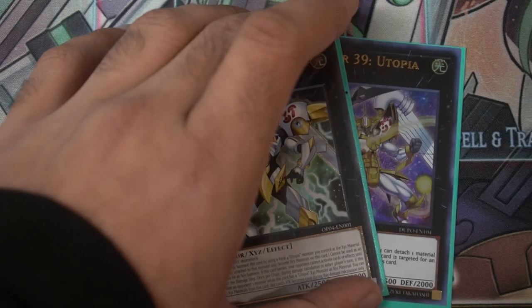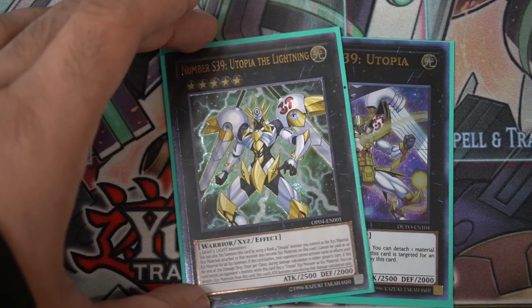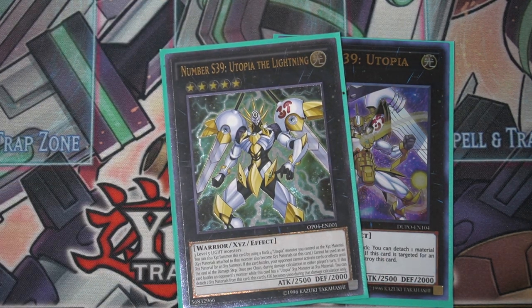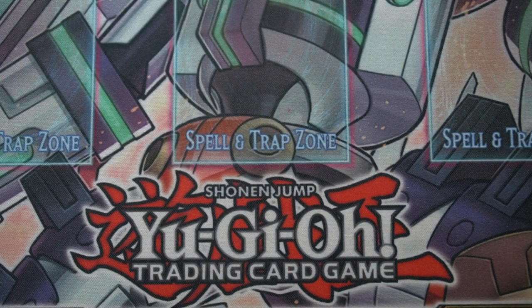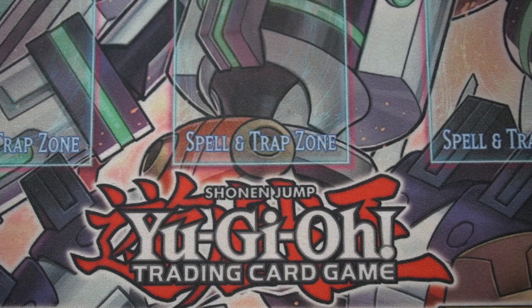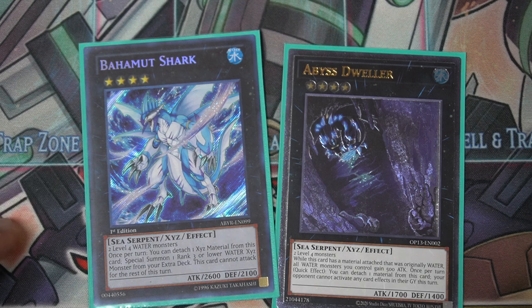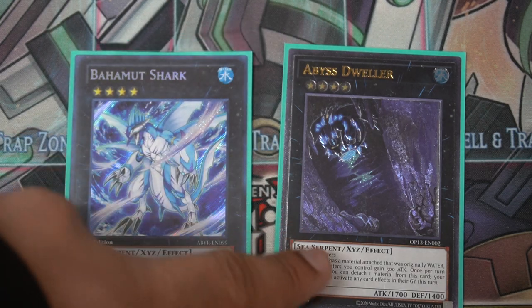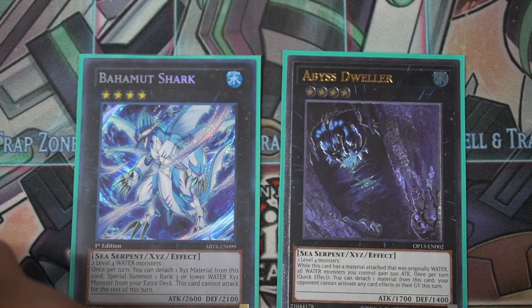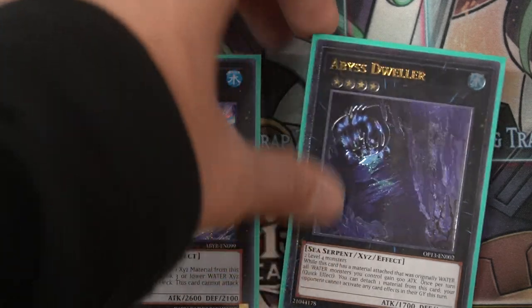For XYZs: Utopia and Utopia the Lightning — we have quite a few level fours. Utopia the Lightning is a quick way to get rid of Dragoon and really big monsters, you just attack over them. For other rank fours: Abyss Dweller and Bahamut Shark. Bahamut Shark is another way to go into Toad. Abyss Dweller gains additional attack because you use a water monster — we have all waters — so you can put it in attack mode, trick your opponent, and they'll attack into it not knowing the effect.